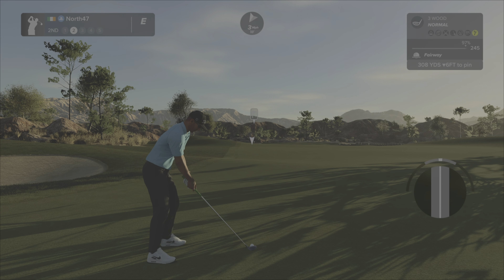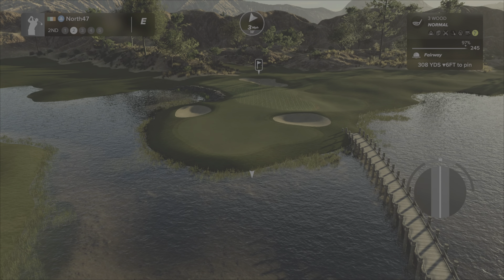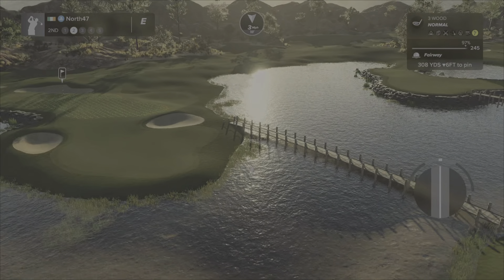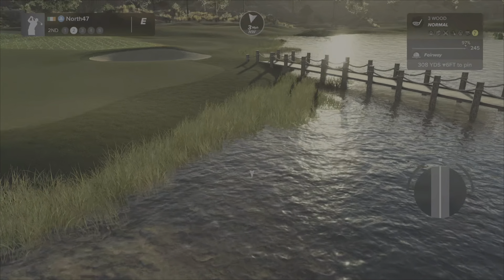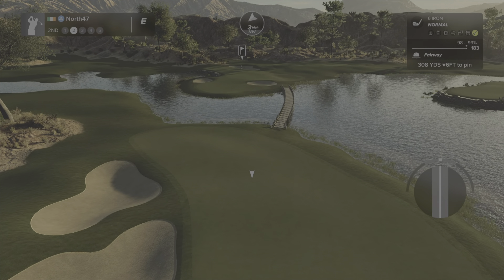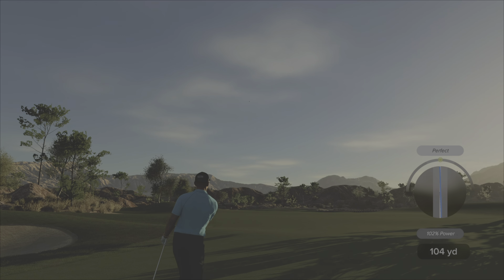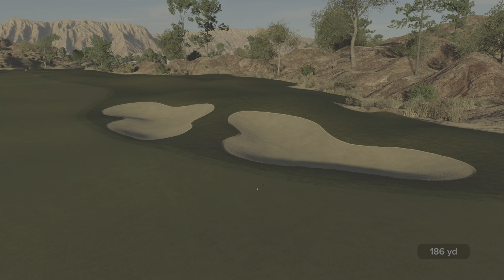With a good tailwind this is definitely reachable in two — it'd be a big gamble though; if you hit too fast or slow you're going to be wet. I do like the grass planting around the edges of the water — it breaks up that hard transition from grass into the water. More bunkers to contend with coming in. A perfect strike — should be fine. Just a flick with the light rough again.